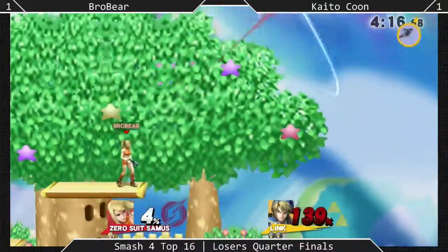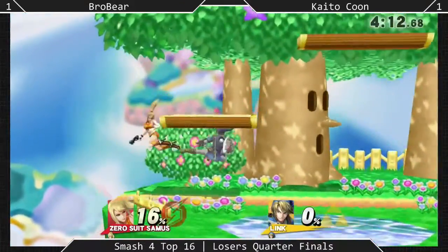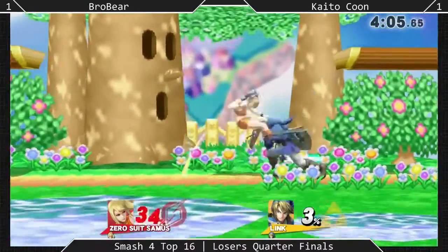He just knew it was going to happen — and there it is! He whips out the grab, and even though Link's grab got really buffed in the most recent patch, Brobear can still punish it because it's a tether grab. Good on Brobear for taking advantage of that.